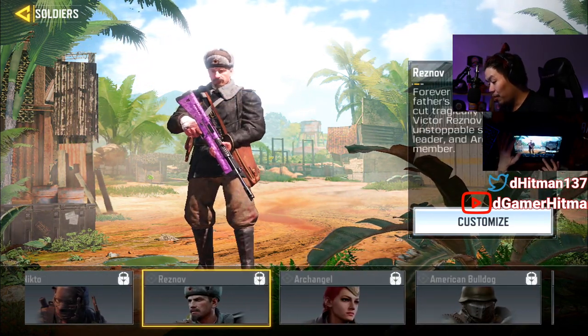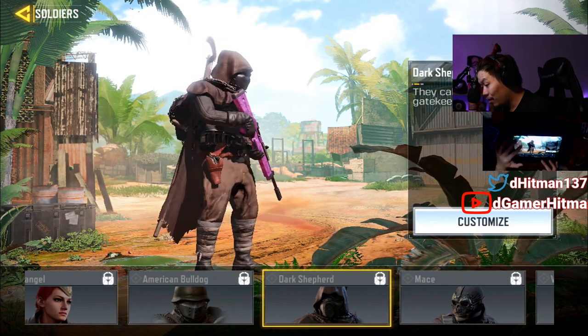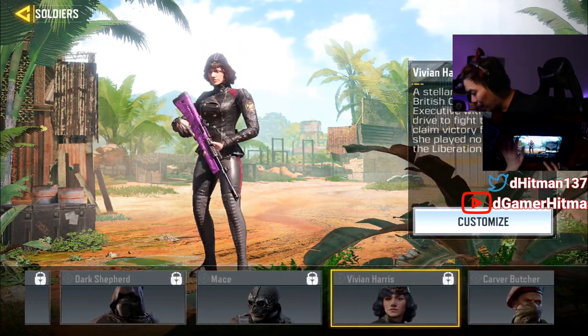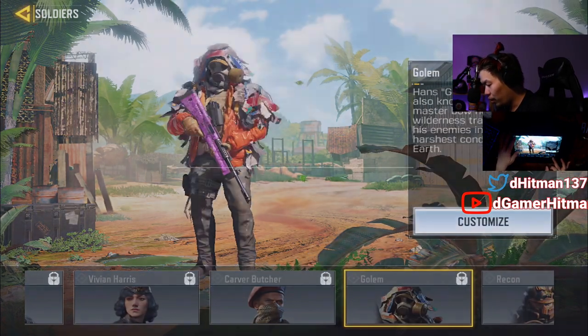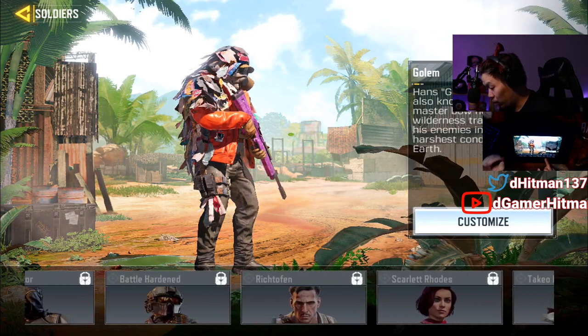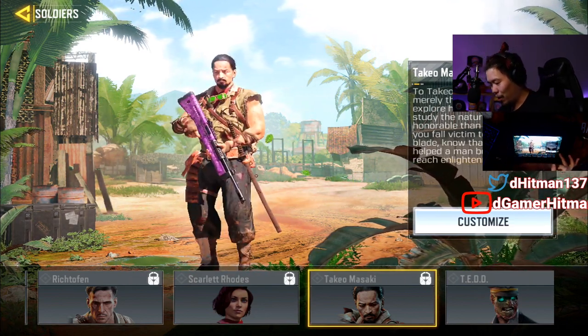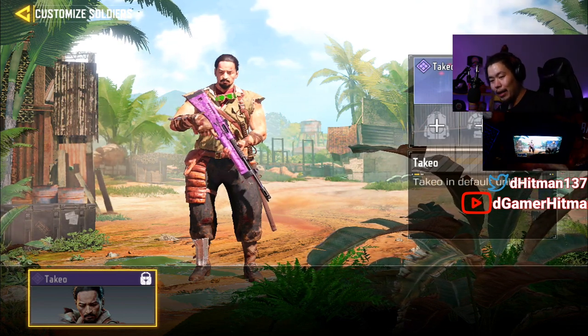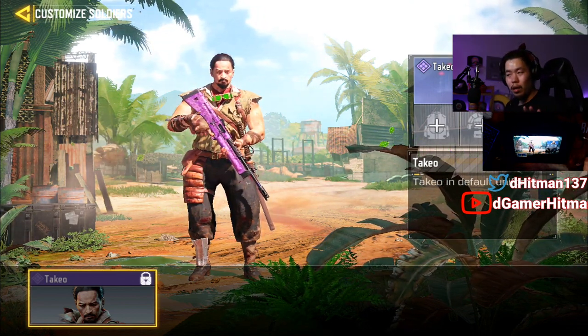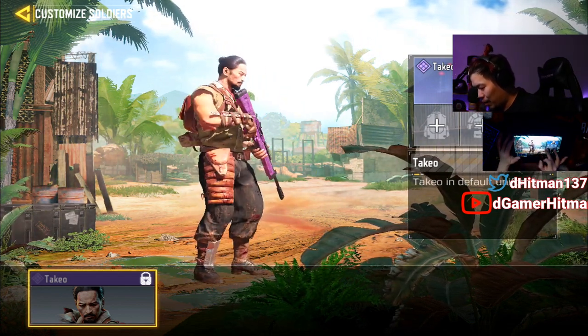As we go further you'll see some cool new characters you've probably never seen before — like Reznov, Archangel (what an insane skin!), American Bulldog, Dark Shepherd — look at these insane new skins coming out very soon. Vivian Harris — look at that small hitbox! Carver, Butcher... and there's one I'll be rocking. I call it mine because it literally looks like me — Takeo! If that's not a skin meant for me, I don't know what is. Look at this — does that not look exactly like me?